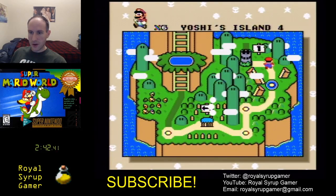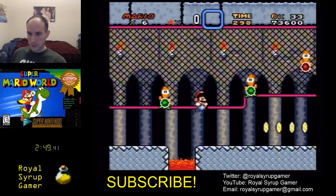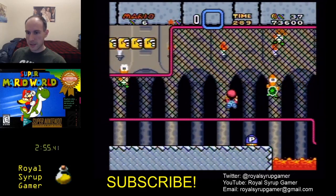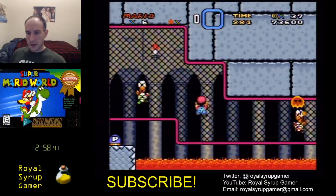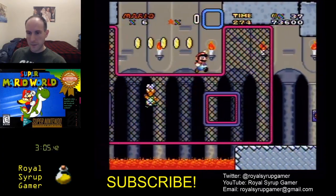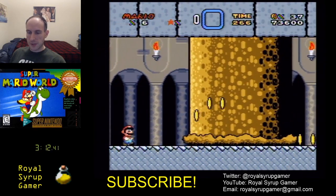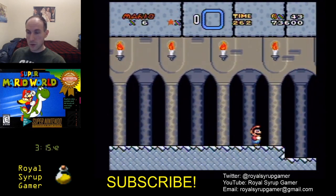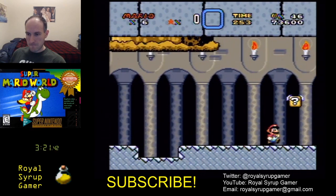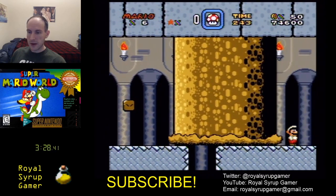I'm just doing this to see, on a first attempt, how well I can do. Oh, I almost made a real bad mistake there — that cost me some time. I definitely did not want to bounce on that Koopa's head or I would have gotten hit. Missed that door. In the speedrunning world, missing that door is the difference between making a new record and not, because that saves you half a second — which is something I'm not worried about, but if I were trying to break the world record, it would matter.